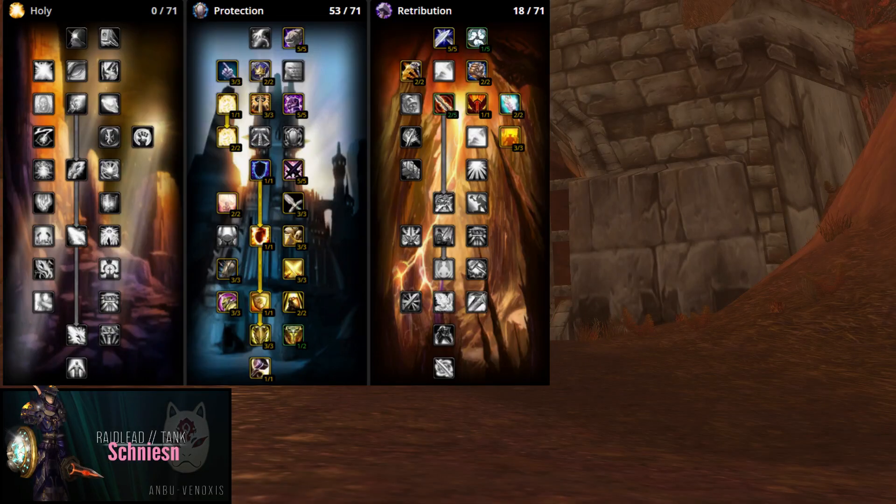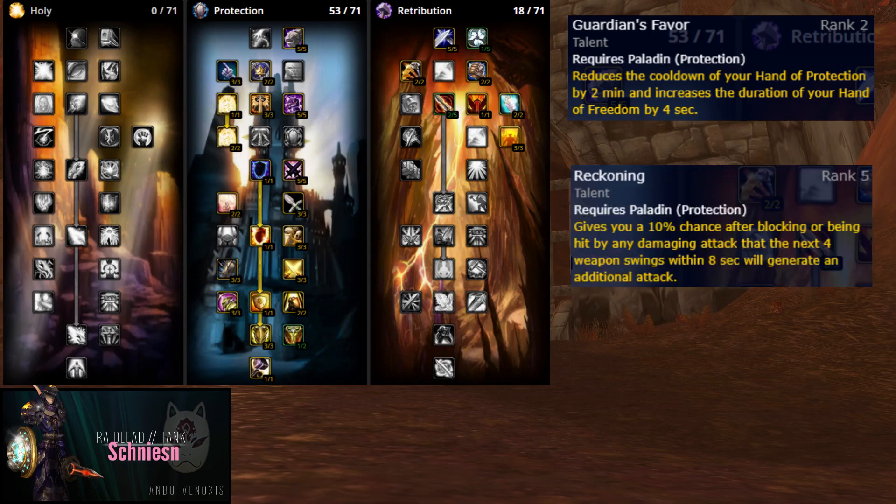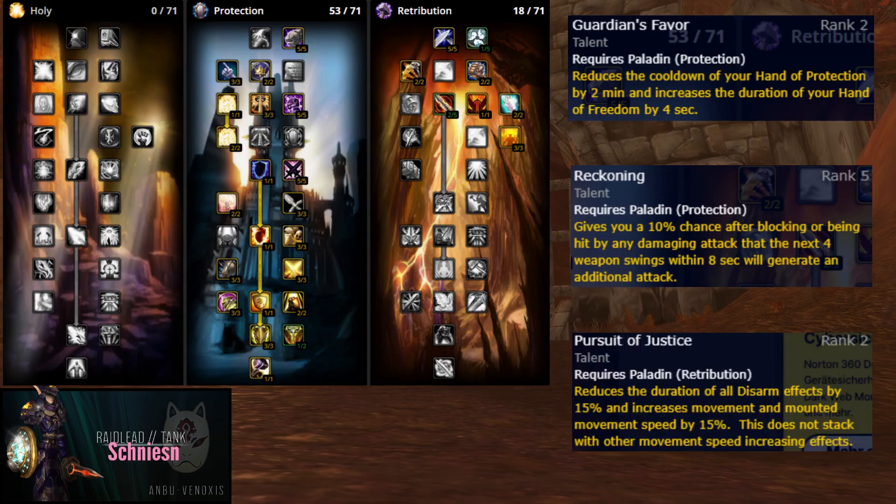These are the talents I use. This farm is totally possible with your normal tank spec. I just added Guardian's Favor to increase the duration of Freedom, which helps on the undead side. Reckoning is always insane for farming — it increases our self-heal from Judgment of Light a lot. Pursuit of Justice is a must-have, which increases your run speed by 15%. It helps us to stay in that sweet window I talked about earlier.